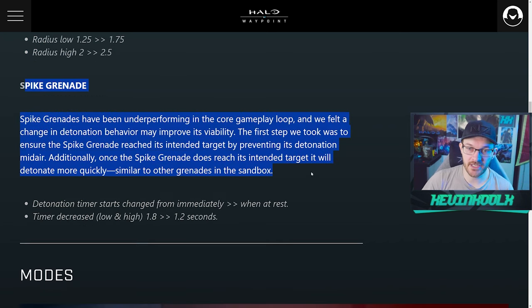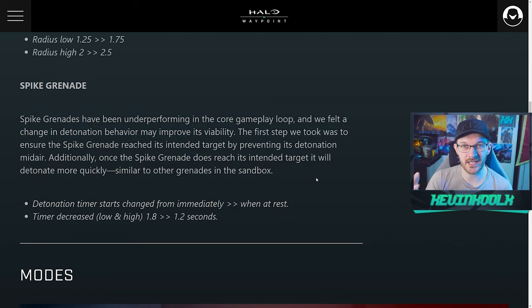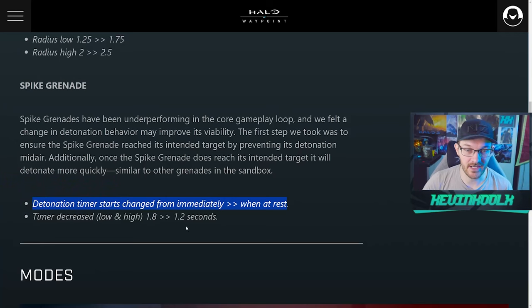They made changes to the Spike Grenade as well to keep it more in line with regular grenades in Halo. The detonation timer now starts when the grenade is at rest rather than immediately — meaning the timer won't start until it lands on a surface, very similar to a sticky grenade or frag grenade. The timer has also decreased from 1.8 seconds to 1.2 seconds.